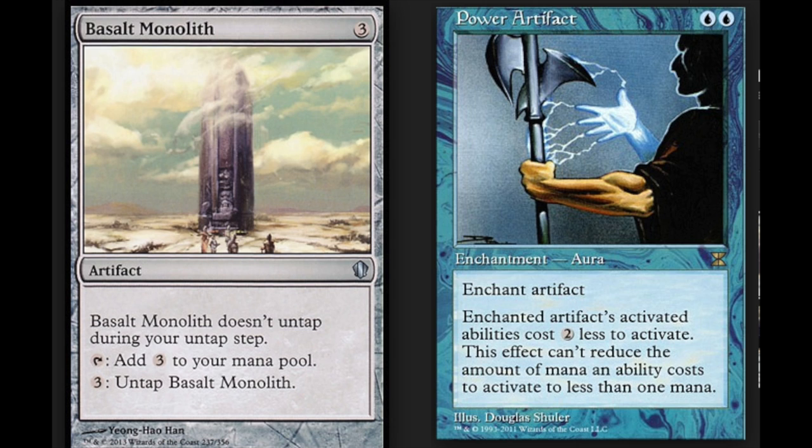What you're going to do is enchant the monolith. The enchanted artifact's activated ability costs 2 less to activate, but this effect can't reduce the cost to less than 1 mana. So the ability to untap it — which costs 3 mana, now reduced by 2 — costs 1. You can add 3 mana to your mana pool, pay 1 of that, and then untap it, getting a net gain of 2. You can do this an infinite amount of times and create infinite mana.